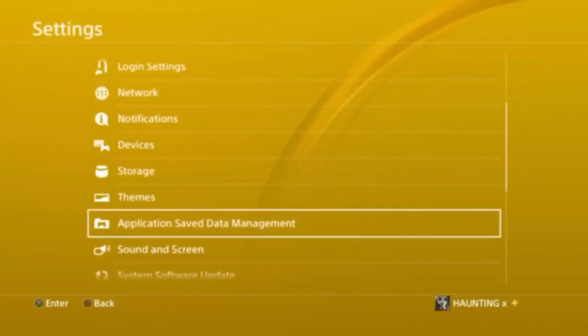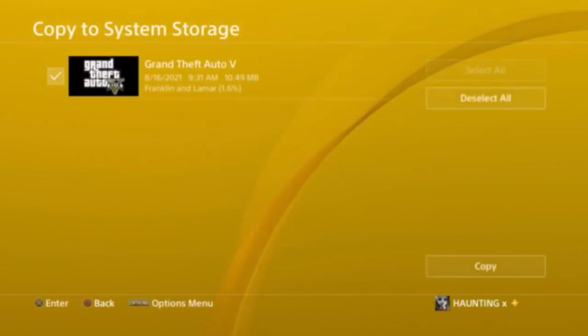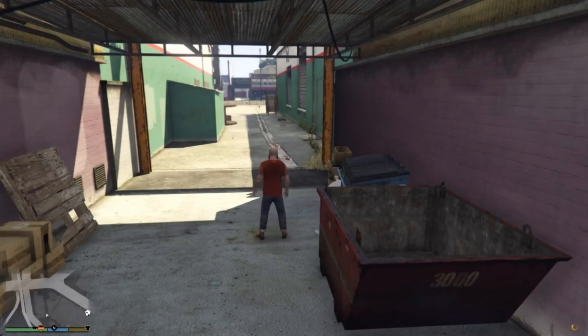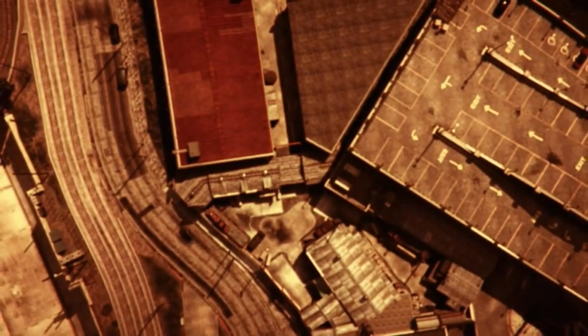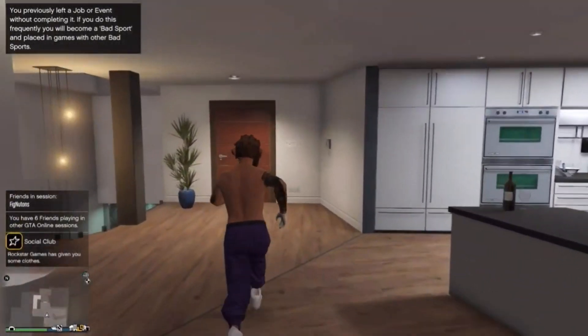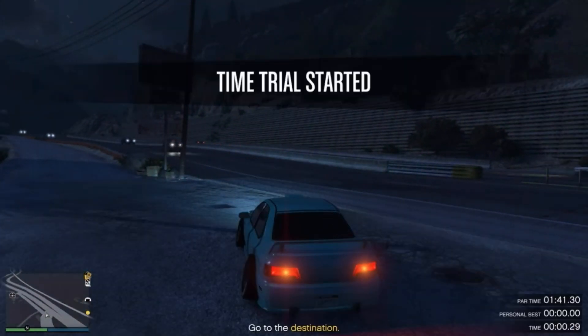Plug your USB back into your PlayStation. Go to Application Save Data Management, Save Data on USB Storage, and copy this back over. Once done, load up Story Mode. When you load in, hit your PlayStation button and join a friend off the menu or join a friend's invite — do not use the pause menu to join a friend or you'll get stuck in the clouds. When you load into your friend's session, call your car and make your way to a time trial.